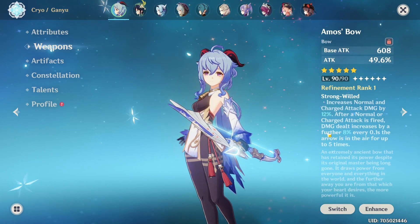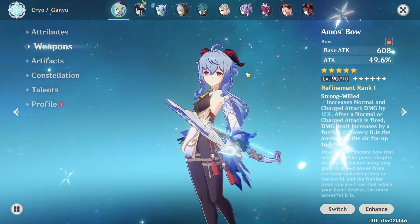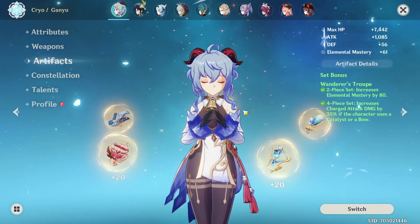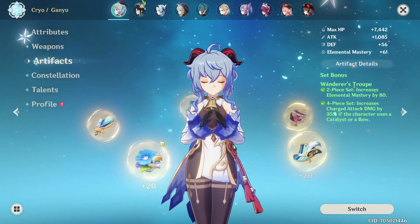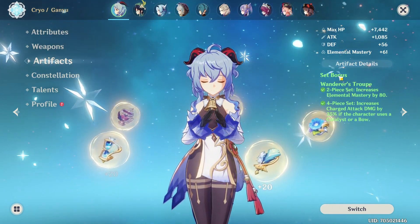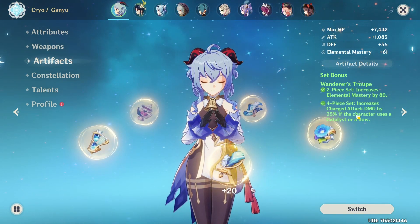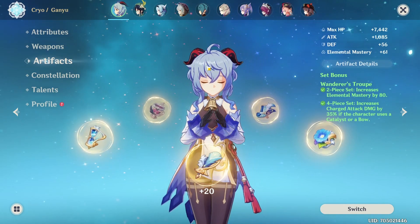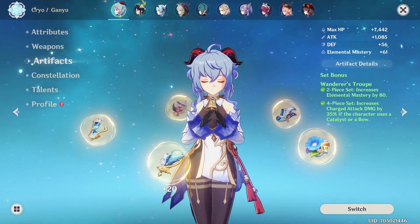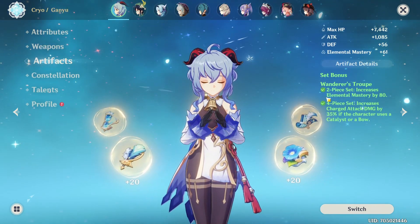If you want to play Ganyu as a main DPS you only do charge attacks, so this 12% charge attack damage will be very, very great for Ganyu. Looking over artifacts, the best artifact set — in my opinion, though I see people like to disagree — is the Wondrous Troupe. You get a 35% charge attack damage bonus if your character uses a catalyst or a bow. Ganyu uses a bow, so her charge attack damage gets increased by this artifact set.